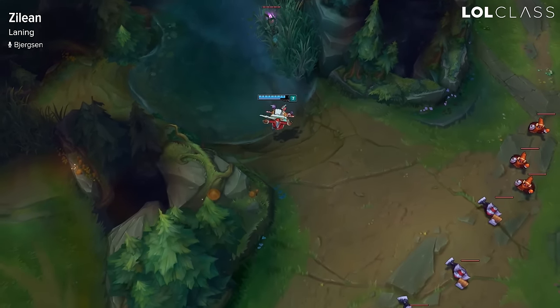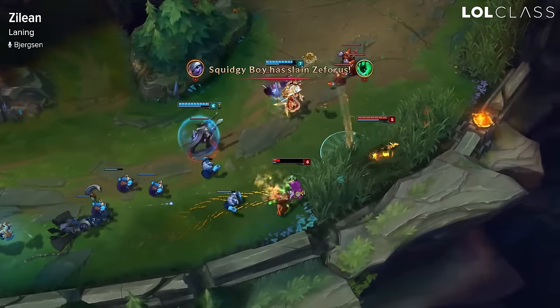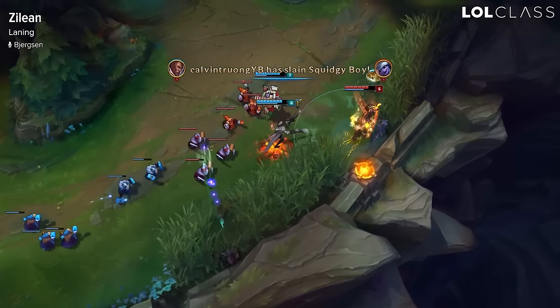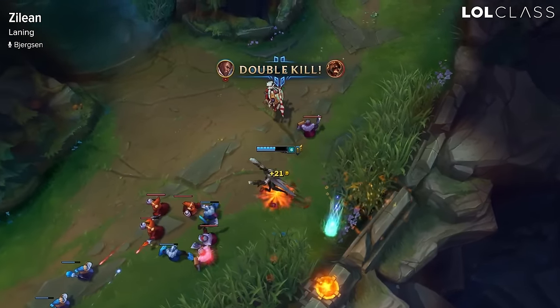It's really rare you can make any kind of play alone with Zilean. The only things you can really do is fight 2v2 with your jungler against the mid and enemy jungler, or look for a gank setup, or look for roams. Zilean isn't one to just stomp his lane 1v1, so don't play for that.